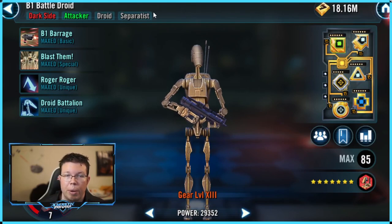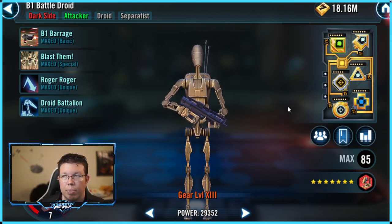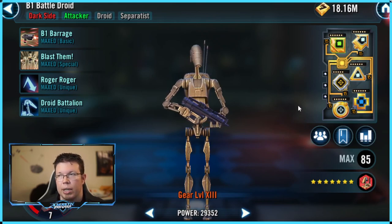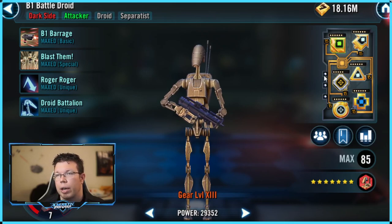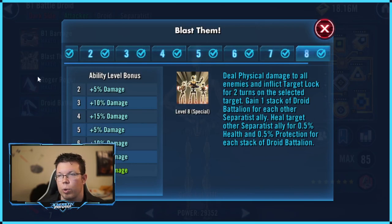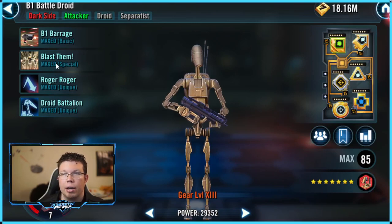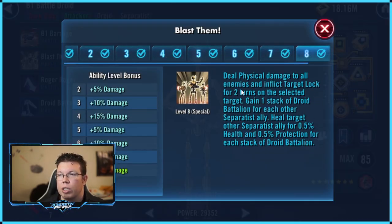B1 cannot crit — remember that. Do not forget, he can't crit. Don't put crit damage on him for any reason. I see this happen all the time — everyone needs to stop doing that. So B1 does a lot of things. He does an AoE every single turn — his special has a zero or one cooldown, so as long as he's not ability blocked, he can do it. He's healing his guys, and he's gaining his stacks, which Grievous is constantly taking down.